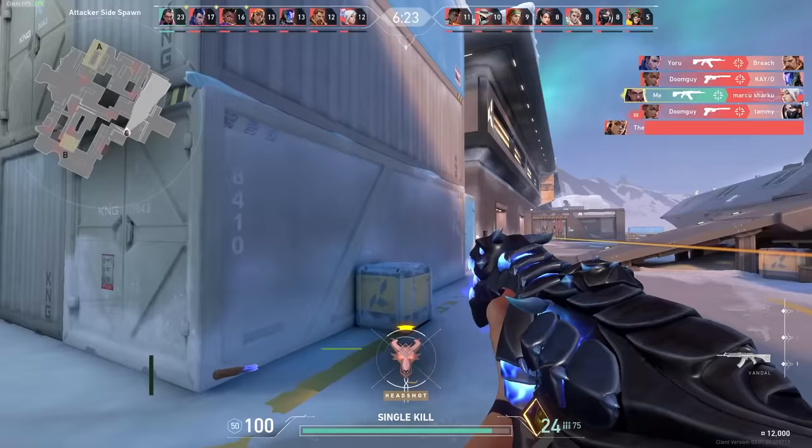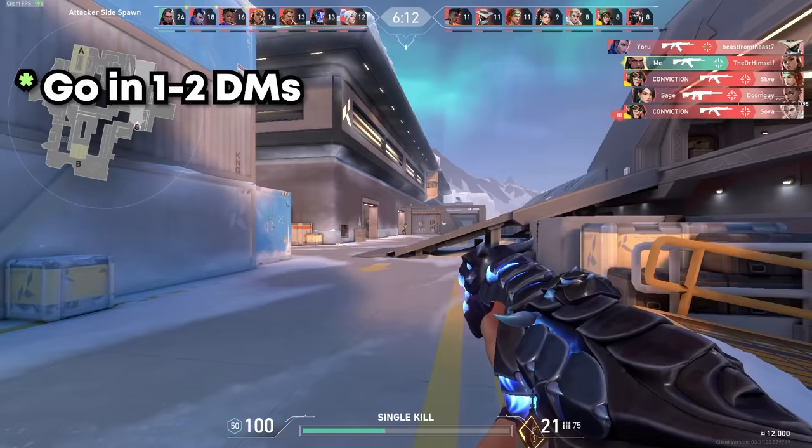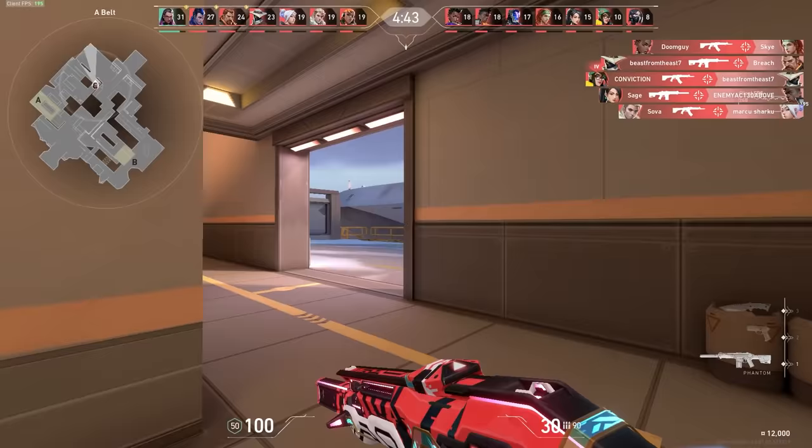Once you complete this, your mechanical aim should be all warmed up. This aim routine isn't too concrete, so feel free to change around some things and do the exercises you enjoyed the most. To completely solidify your aim, I suggest going into a deathmatch or two and practice crosshair placement — this will help you greatly with your passive aim. Try to move your mouse as little as you need in order to land a headshot. With your movement, you should also practice jiggle peeking angles and not exposing your entire body. A big part of getting easy kills is good movement.